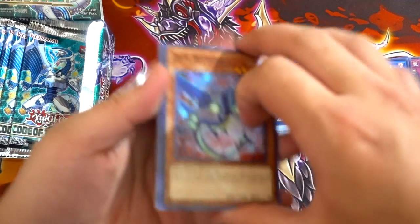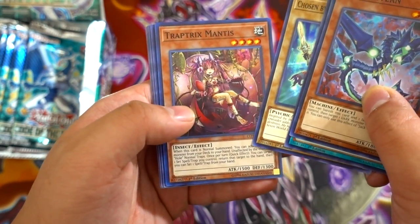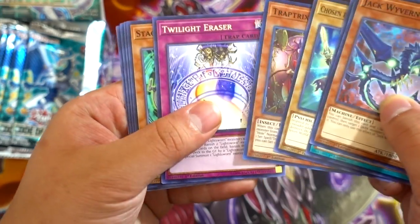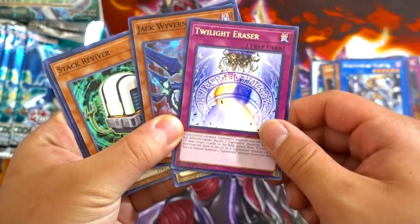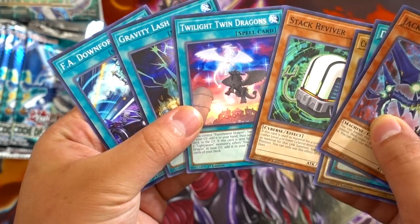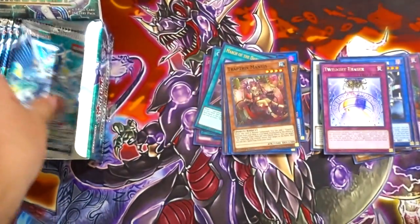Next pack — I believe this is going to be ultra rare. So we get a Jack Wyvern, Defense Zone, Chosen by the World Chalice, Trap Tricks, Mantis — another Trap Tricks support that we haven't gotten in a long time. Twilight Eraser and Twilight Twin Dragons, Gravity Clash, and F.A. Downforce.